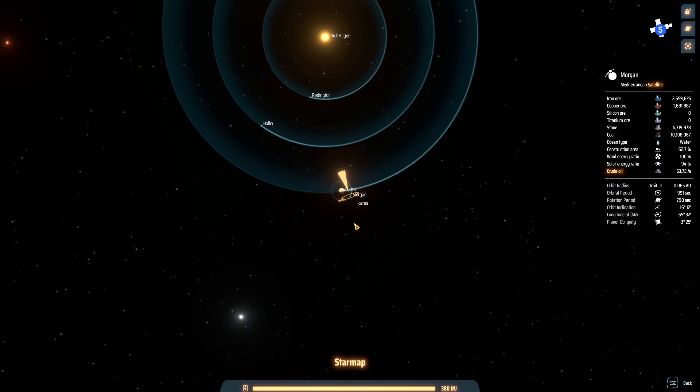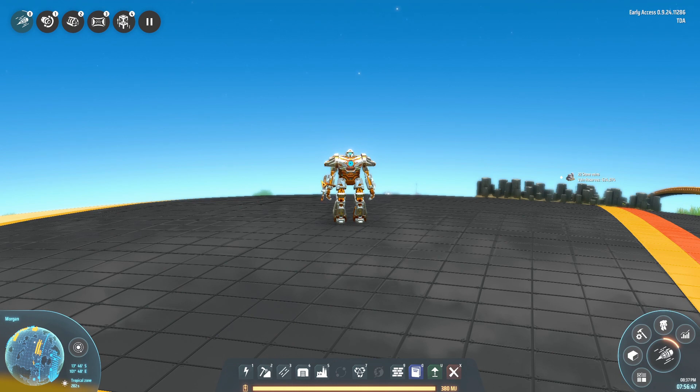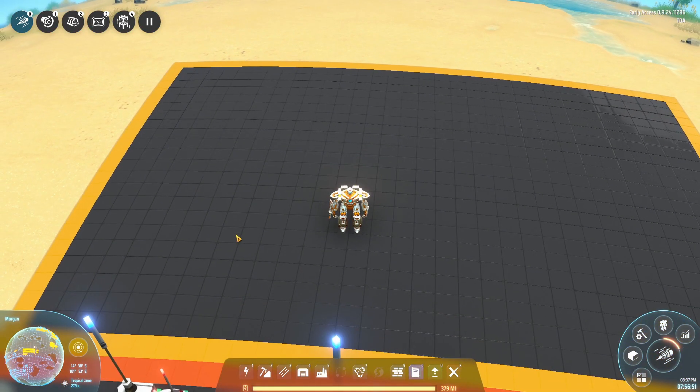Now we have planets that are not named after cats, so we can actually go on to doing some more useful stuff. Specifically, what we want to do in this episode is kind of rush yellow science and start our super mall. The last bit is going to take a little bit of work not just in this episode but over the next few episodes. So let's start with first things first — we want to rush yellow science.